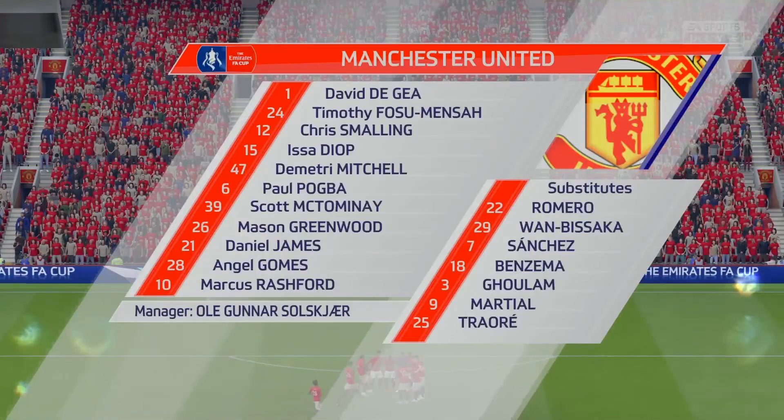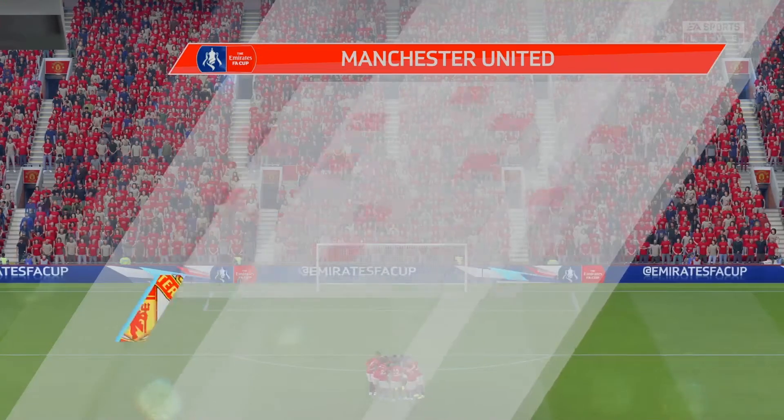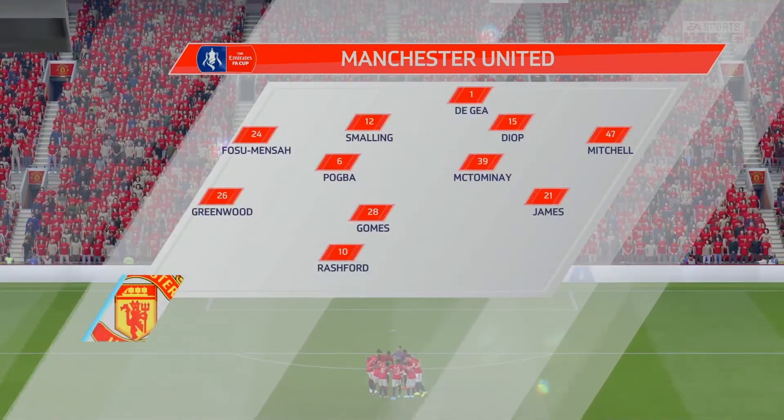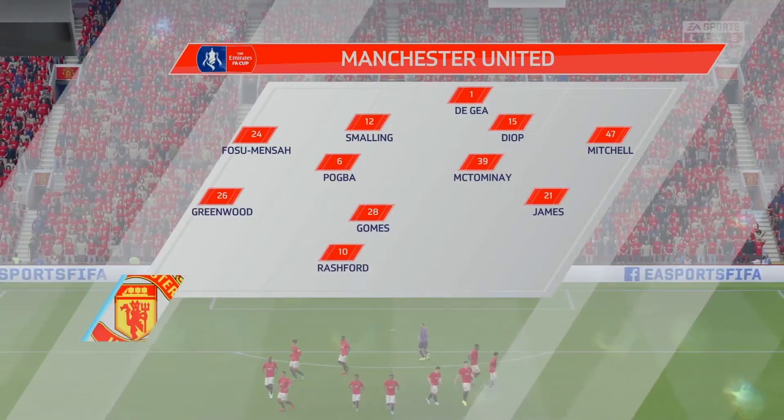Now we have Man United in the FA Cup sixth round. For them it's Fosu, Mensah, Smalling, Issa Diop, Mitchell, Pogba, McTominay, James Gomez, Greenwood and Rashford. This is such a massive, massive game — the sixth round of the FA Cup, a good chance to go through to the quarter-finals.